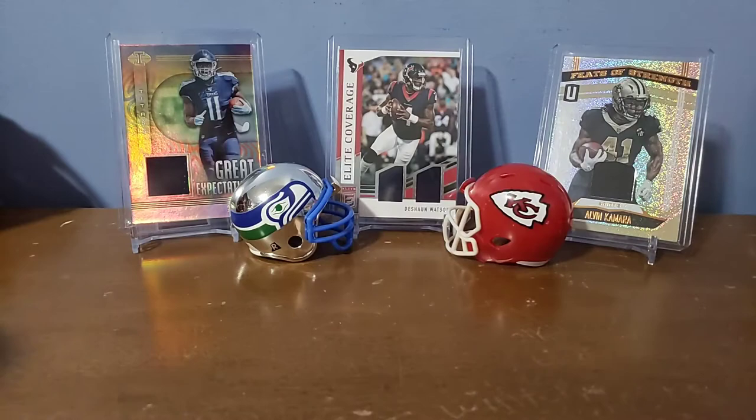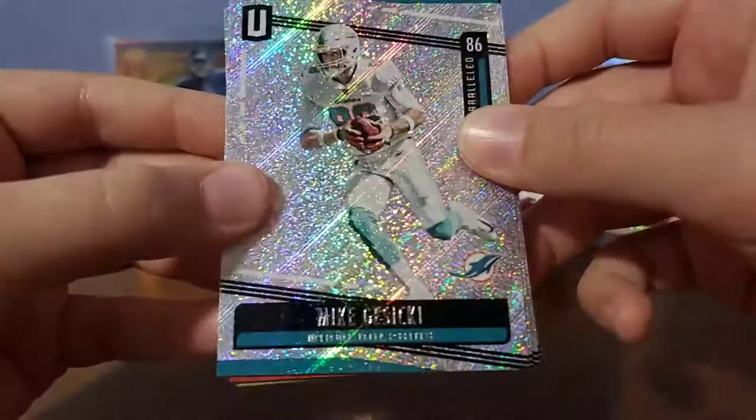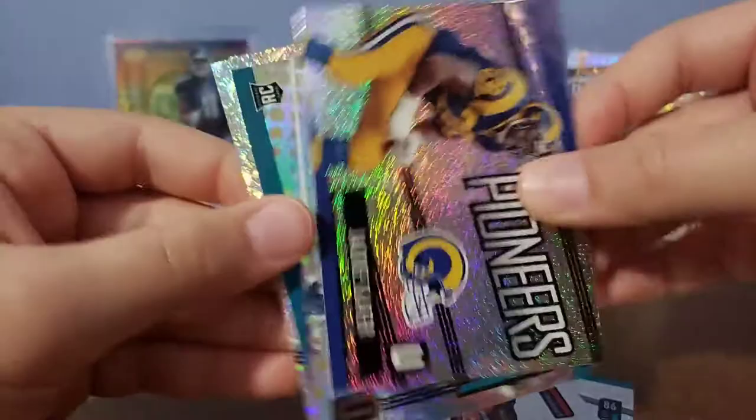Three packs left. I wonder how Jameis Winston is going to do with the Saints — what he's always needed is to have an older quarterback to teach him, kind of like Rodgers and Mahomes did. Mike G, Carl Joseph, AJ Green. Pioneers — Jackie Slater. Josh Allen — wrong Josh Allen. Michael Thomas, Robert Tonian, and Alex Arm.